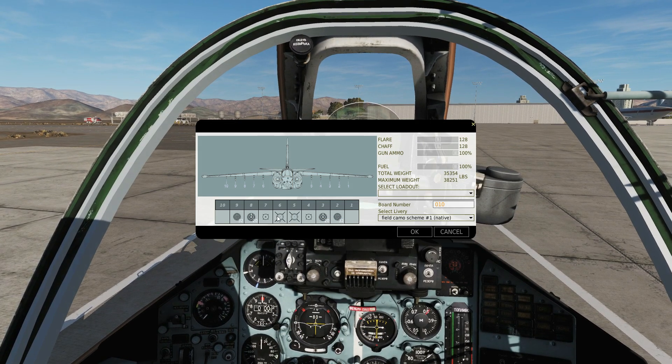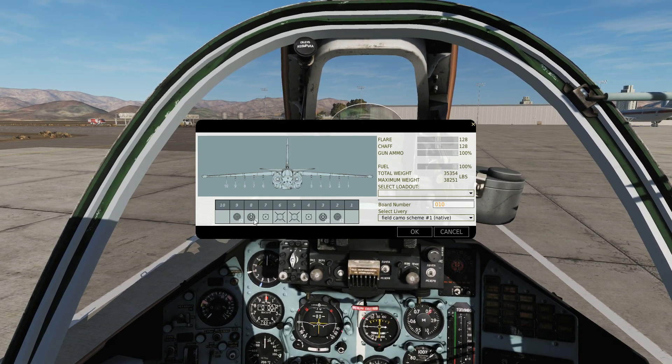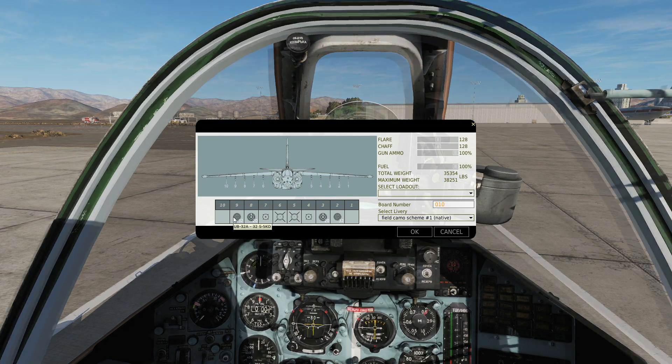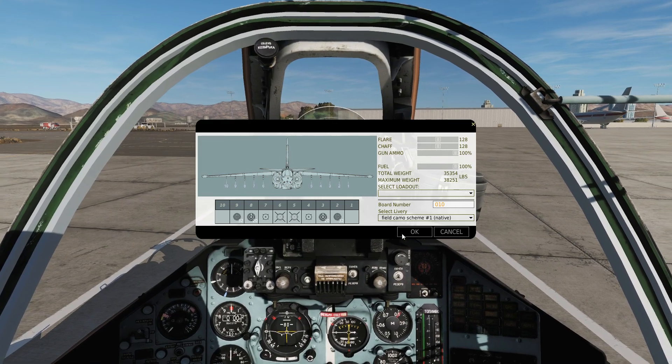We've armed up our plane with two mighty S-25s, two mighty S-24s, two pods of 20 each S-8 KOMs, and two pods of 32 each UB-32As. Remember: to allow this aircraft to load, we have to have our canopy open and engines off and spooled down.